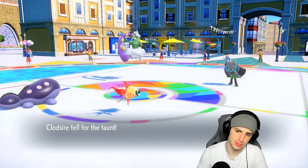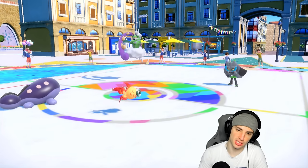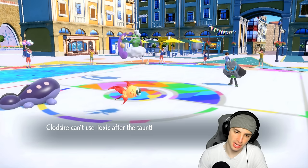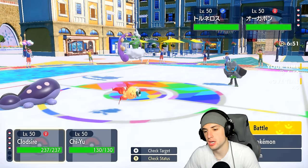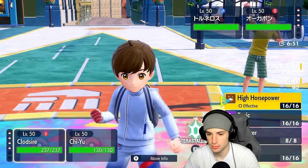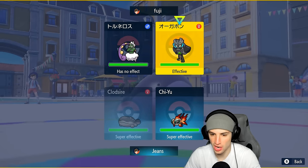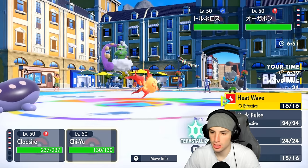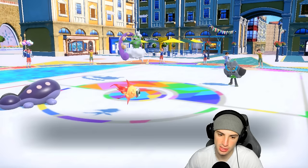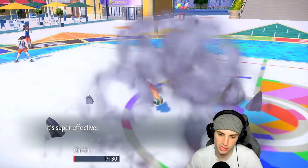Leave my Clodsire alone here! Ivy Cudgel is going to fly. We do have Focus Sash on Chi-Yu, which is nice. I want my Clodsire — not cool, not cool at all. Let's go for High Horsepower and use our Focus Sash. We'll sash up here. Are you going for Bleakwind Storm too? This could be bad news for us.